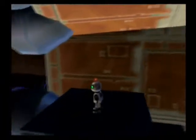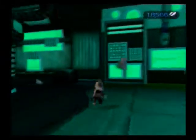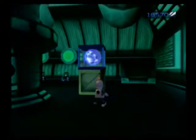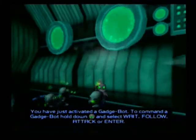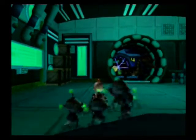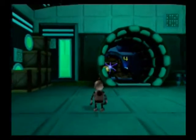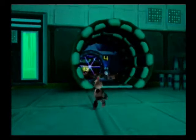Give it a sec. This room is pretty important because we can't kill that guy. So what we do is we come around here — there are these little robots. Follow, attack, enter. Attack! All four survived — that almost never happens for me.